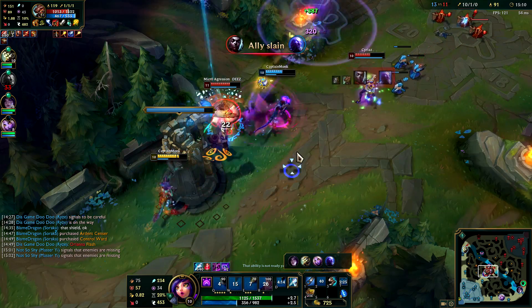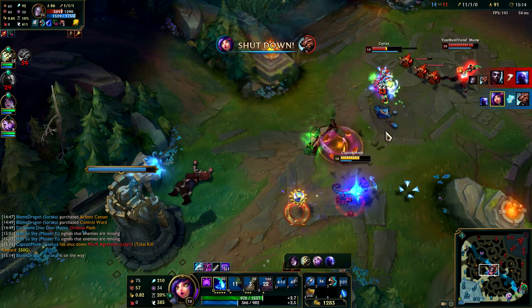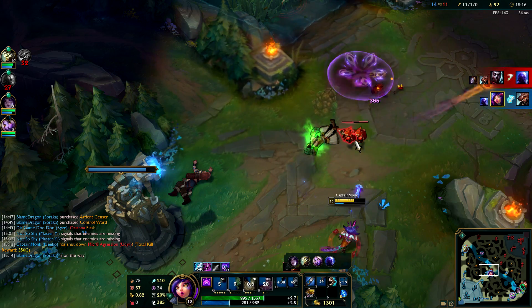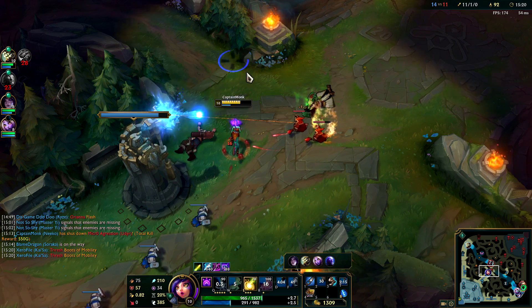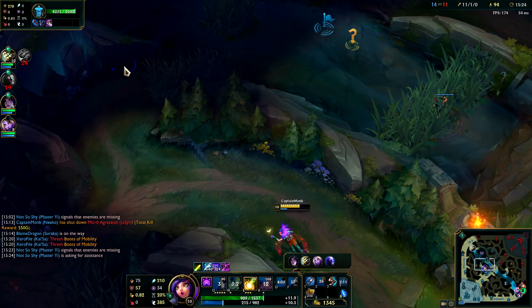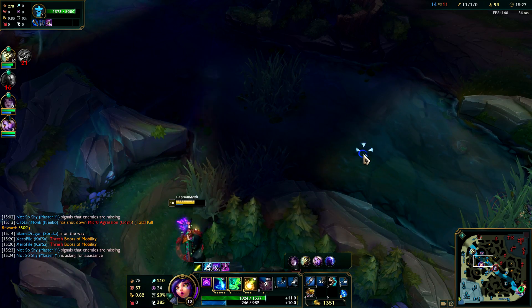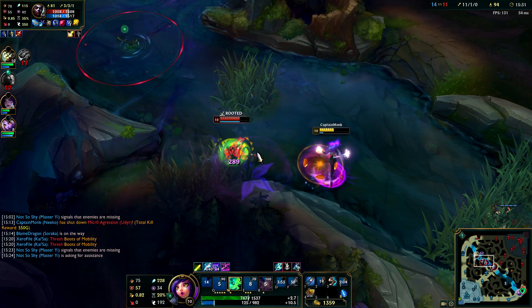What the heck are these fools doing? The Protobelt — smite on this guy, auto attacks — we got him! I'm not quite going to reach Orianna. I'm pretty sure I actually Protobelted into the back of the tower. Ryze is dead, so they won't fall for a Ryze charade.